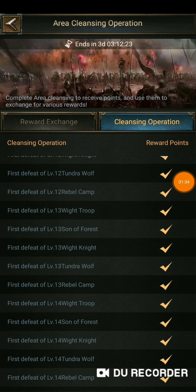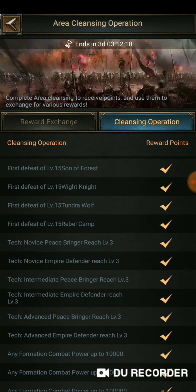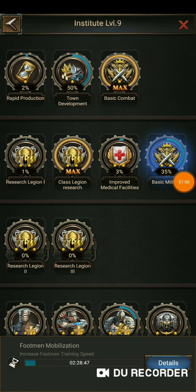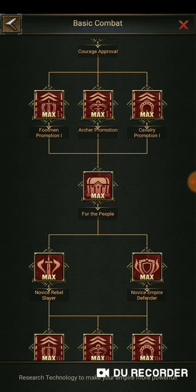As you see me scrolling down this list, you're no doubt going to run into, once you get past all these different zombie kills and their points associated with that, the technology that are also associated. The reference tech that you're seeing right here where it says tech, novice, peace bringer, et cetera, in your technology tree can be found in basic combat. As you make your way past the courage approval, the footman promotion, cavalry promotion, et cetera, you're going to finally run into the novice rebel slayer as well as novice empire defender.